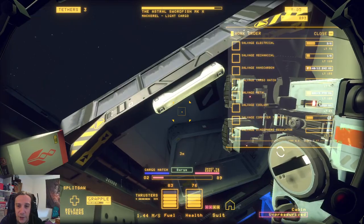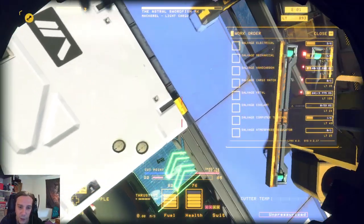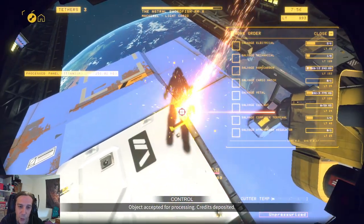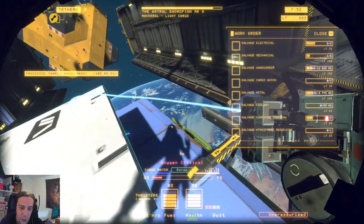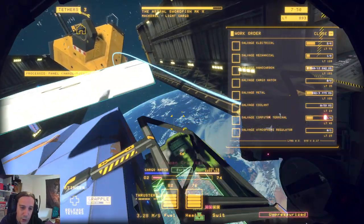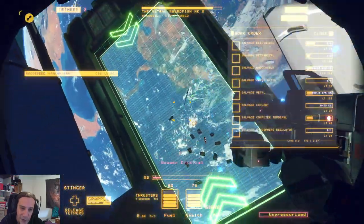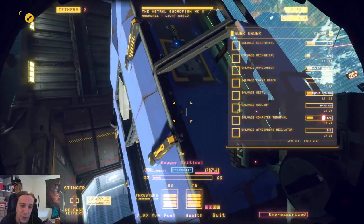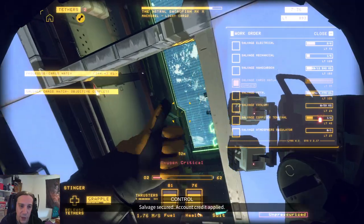The cargo hatch is a new recurring objective on the work order table, and I really appreciate that. You have to put it onto the barge, and it's always on the top side of the ship which makes it a little bit finicky. But I really like to use tethers everywhere — they are a safe way to get things done without risking the loss of stuff.